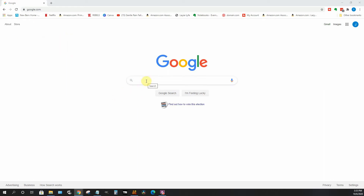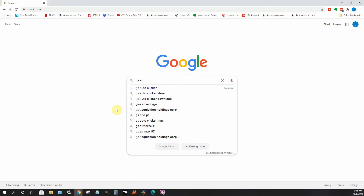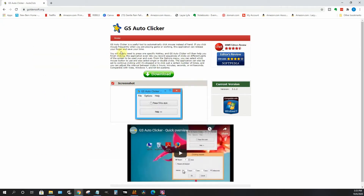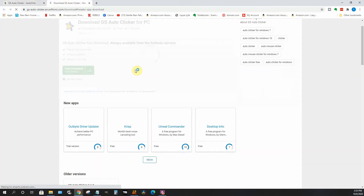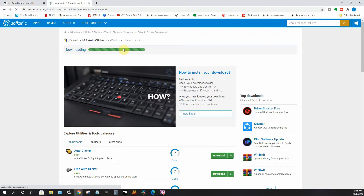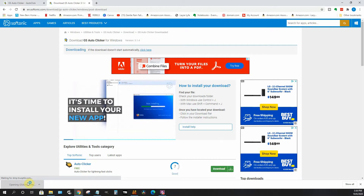What's up everybody. In this tutorial we're going to download, install, and set up GS Auto Clicker for PWI — Perfect World Rebellion, the private server. So let's go ahead and type in GS Auto Clicker. I already have it. We go to Golden Soft, click download, and it's running.